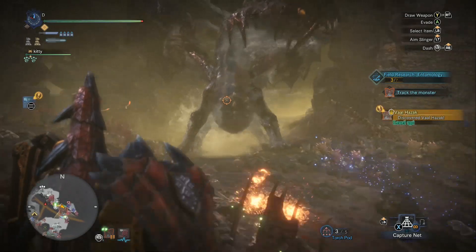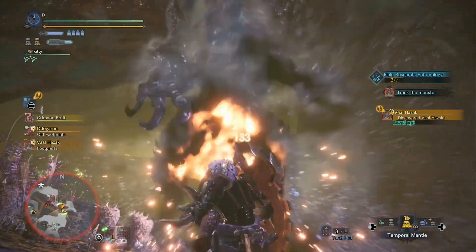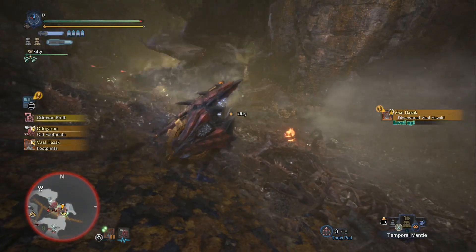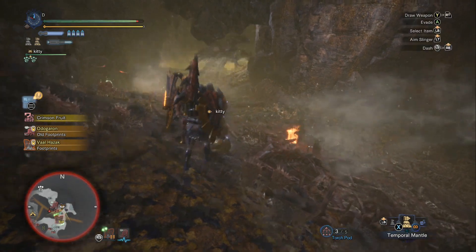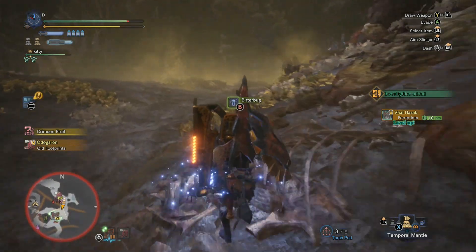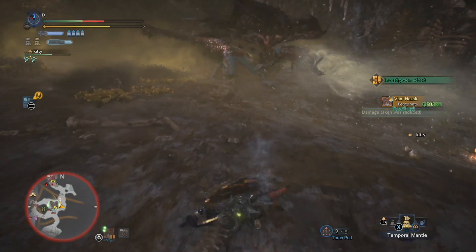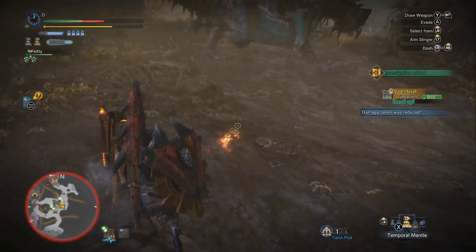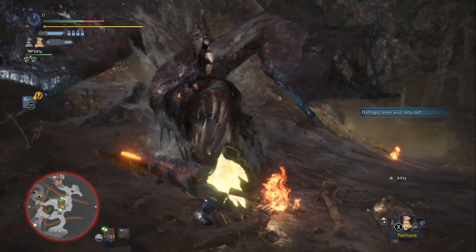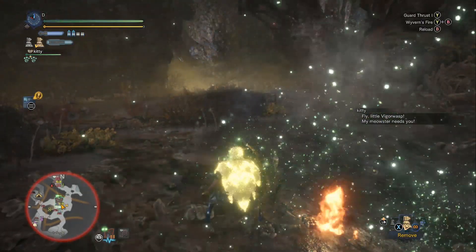Alright, we've got these little torch pods. The game really wants you to use torch pods, so I'm just kind of throwing them down. I'm starting out with the Wyvern Fire here — he didn't like that. And now he's going to run off. He hit me with the beam, but notice Protection did proc here. I have Protection on the build.